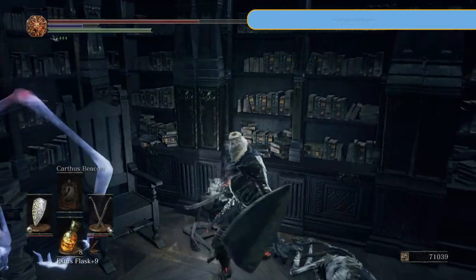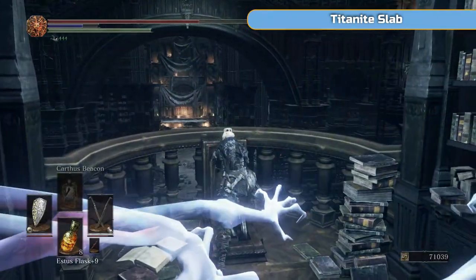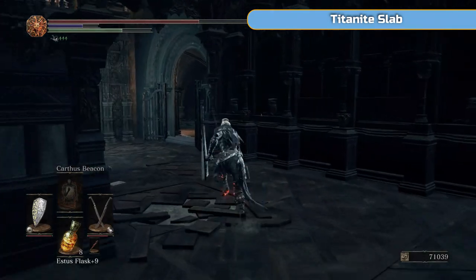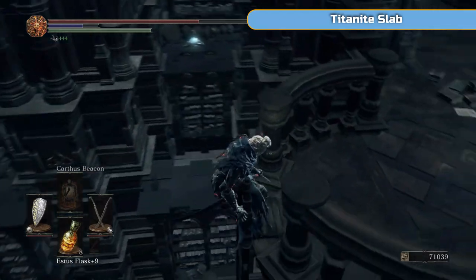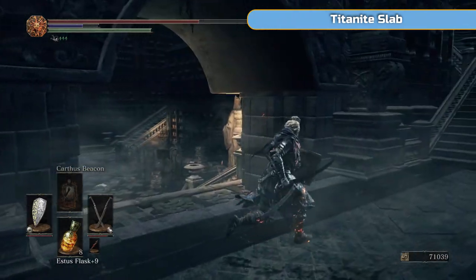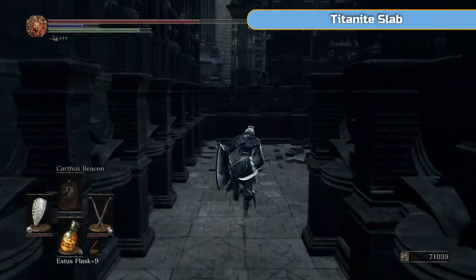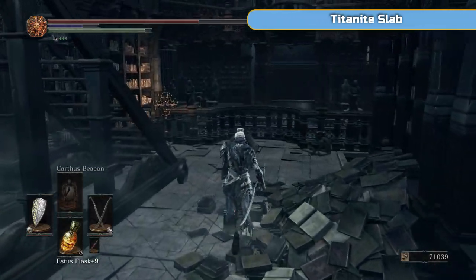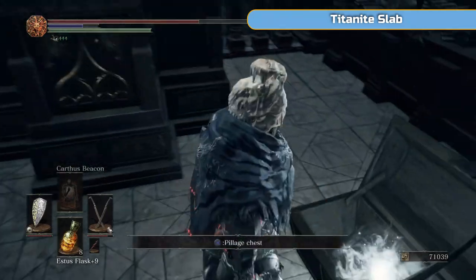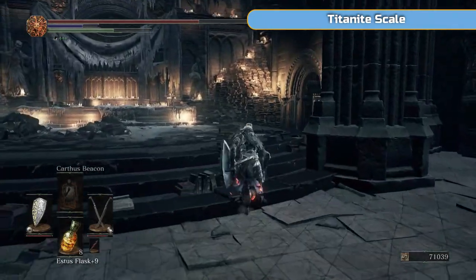So hit that switch and then go down this ladder — it's basically dropped. There's lots of crystal lizards and all sorts on top of these bookcases. I'm not going to bother — it's mostly just chunks and scales. A slab is not that important; we've already used one and got our weapon fully upgraded. But if you want to fully upgrade say the bow, you'll need another slab. This bookcase is now dropped down — that's what that switch did — and there's a slab in here. This is actually one of three slabs we're going to get in this video.